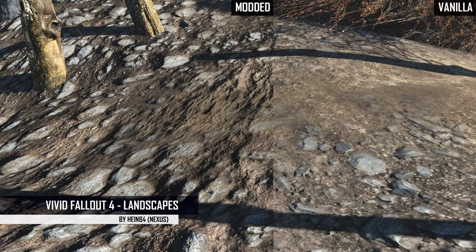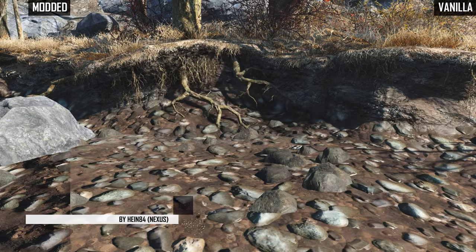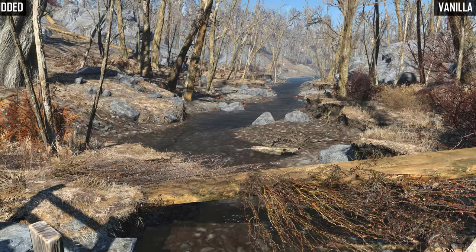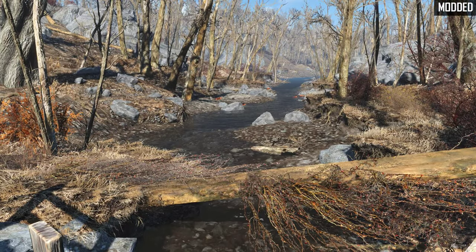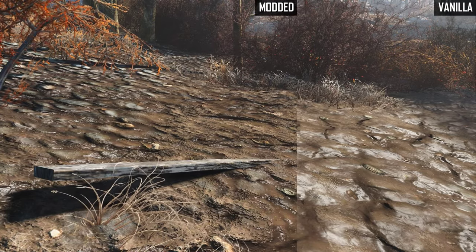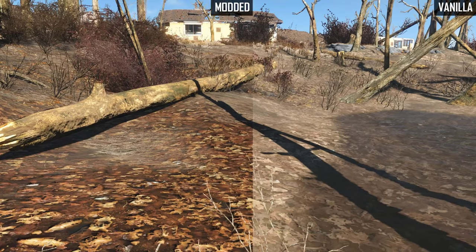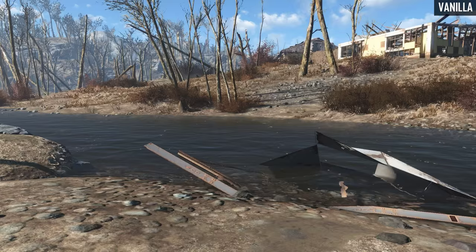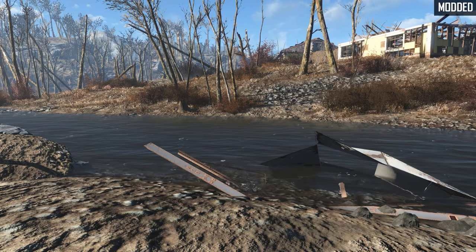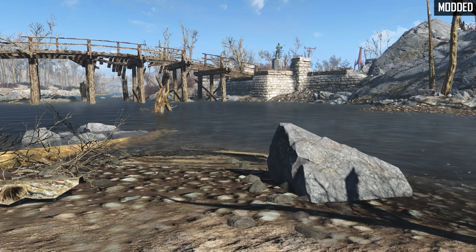Then we've got another texture mod: Vivid Fallout 4 Landscapes. This mod sharpens the vanilla textures, adds new normal maps and slight shadowing, and overall just makes things look a lot better. It's also less VRAM-intensive than the vanilla textures, so there's really no reason not to try it out — you'll get better performance as well as better textures. There's also an optional HD normal maps version which will make the game look even better, but that will cost some horsepower. It's a great mod — it'll make the ground look a lot better, the rocks too, and nature will just be that much more pretty to stare at.